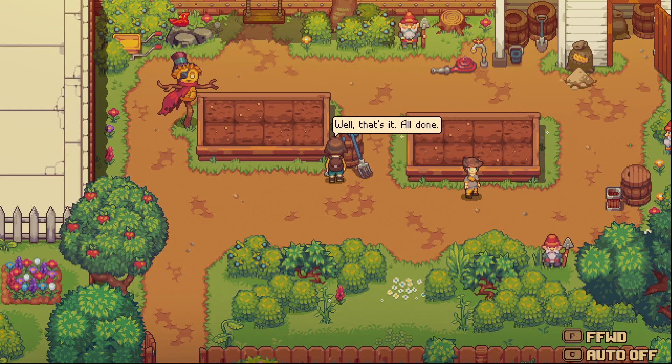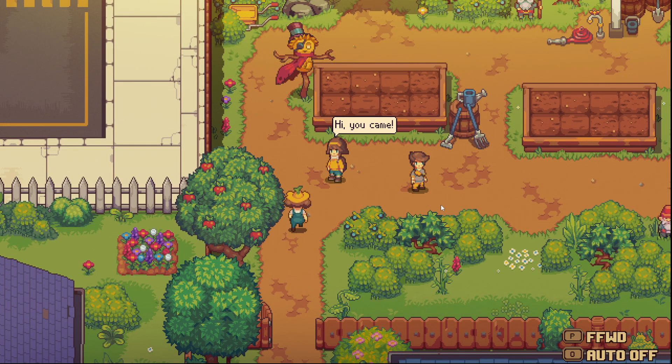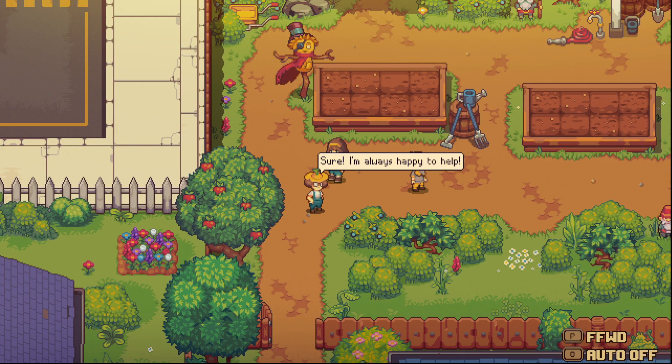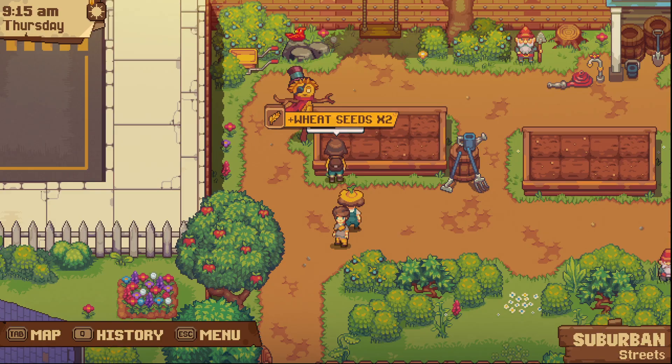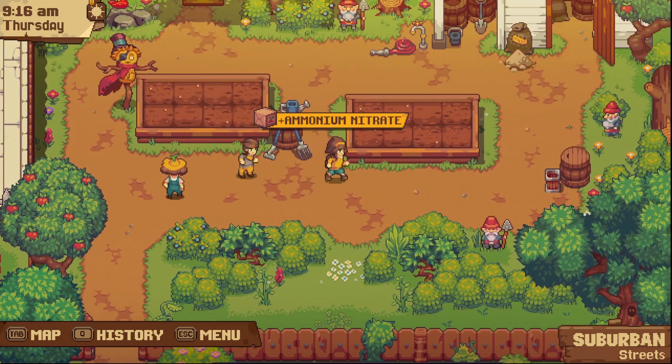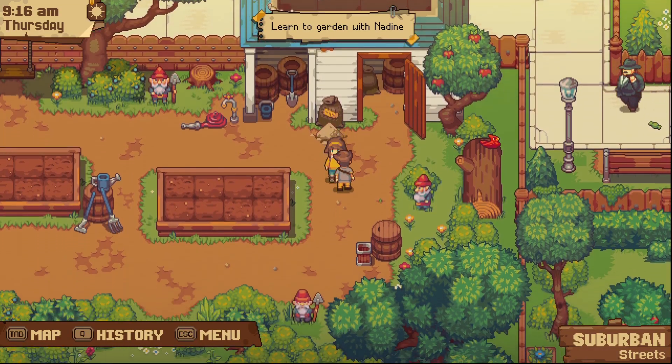All done! A neighbor arrives and is happy to help get started. She remarks that those are some nice seed beds - a good start. She brought seeds, hands them over, and instructs: put those seeds in the ground and cover them up. You can also choose whether to fertilize the soil - fertilizer dramatically improves the results.